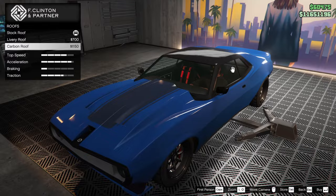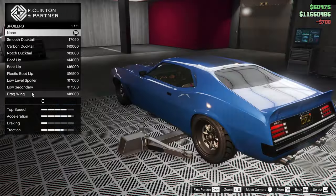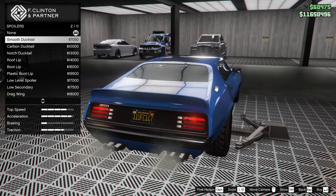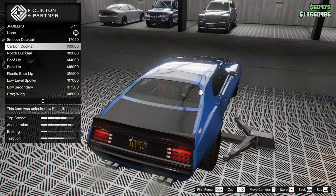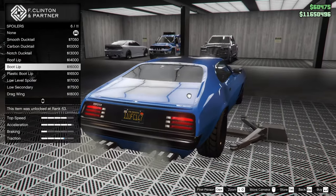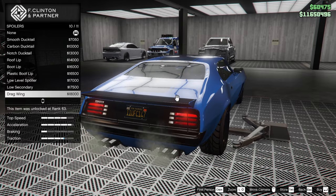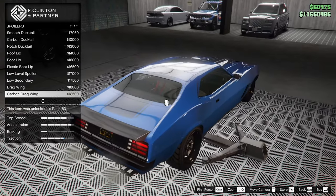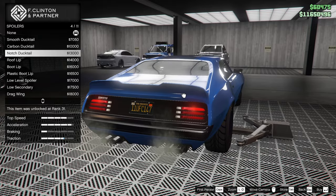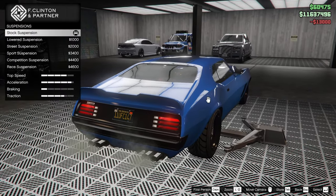We can go for a livery roof or a carbon roof. For the spoiler we can do a smooth ducktail, carbon ducktail, notch ducktail, roof lip, boot lip, plastic boot lip, low level spoiler, low secondary, drag wing, carbon drag wing, or back to none. I'm not 100% sure what I want to do here — maybe the notch ducktail. I feel like it's the best looking option, so we'll go for that.